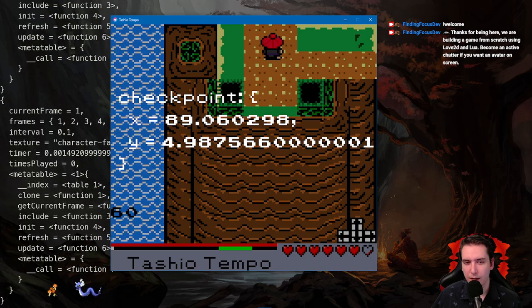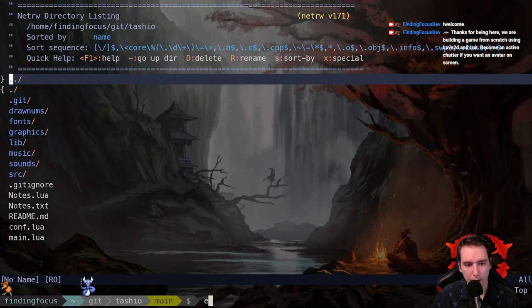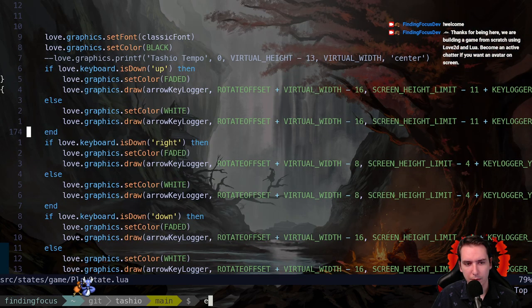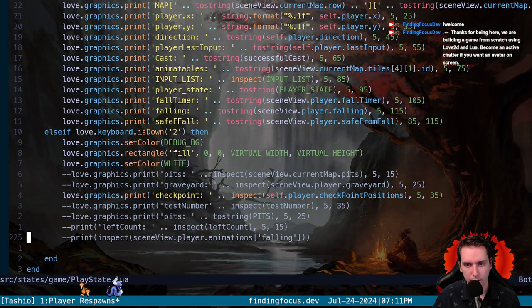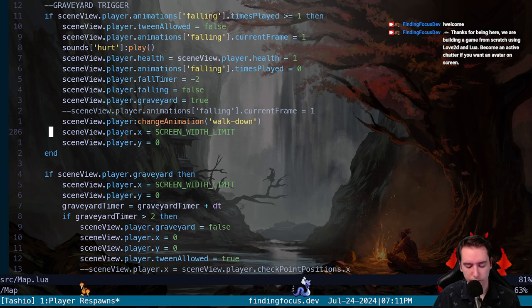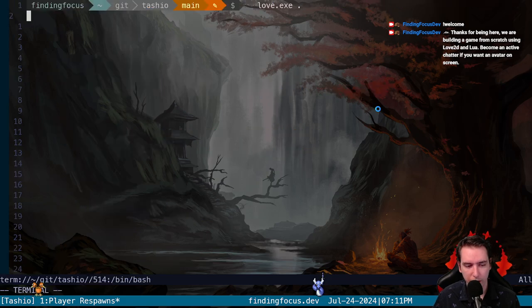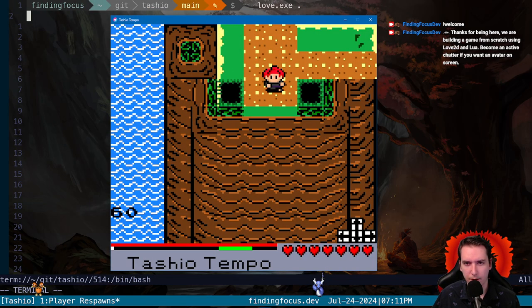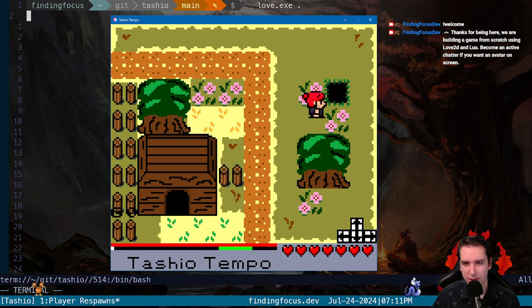Our checkpoint is getting reset incorrectly, so we've got to figure out how to fix that. I'm also going to turn off the rendering for our console — I think that's in our map — so we don't print that all the time. I don't like exactly how we implemented the falling stuff; it feels messy to me. I feel like there was a better way to do it.